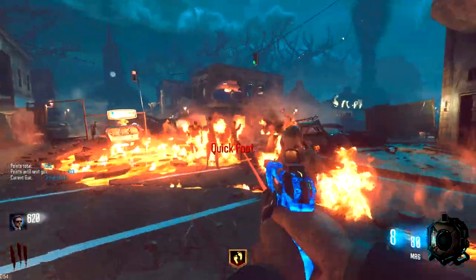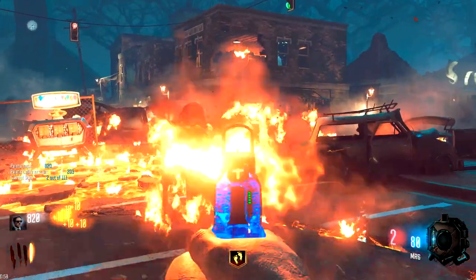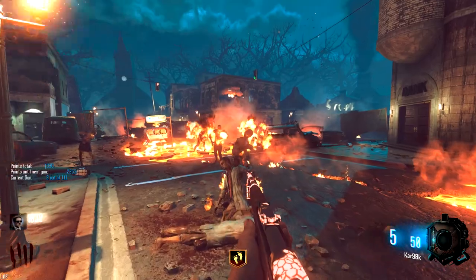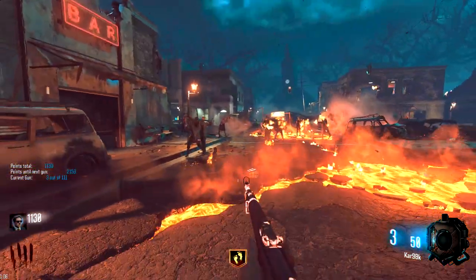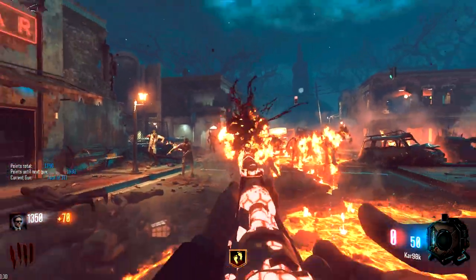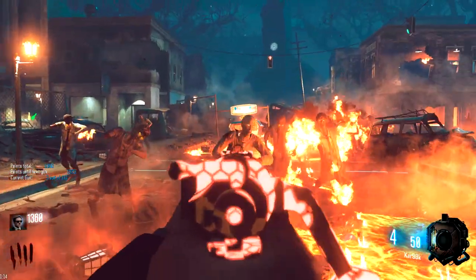Look at that camo on the MR6, that's pretty dope. That gets us properly started — already two weapons in, building into this game. I am liking the camos on these; I've never seen camos quite like these when doing a gun game. Bear in mind that these weapons are non-pack-a-punched right now, so if we're gonna be getting camos like this all game long — hell yeah, I'm well up for that.